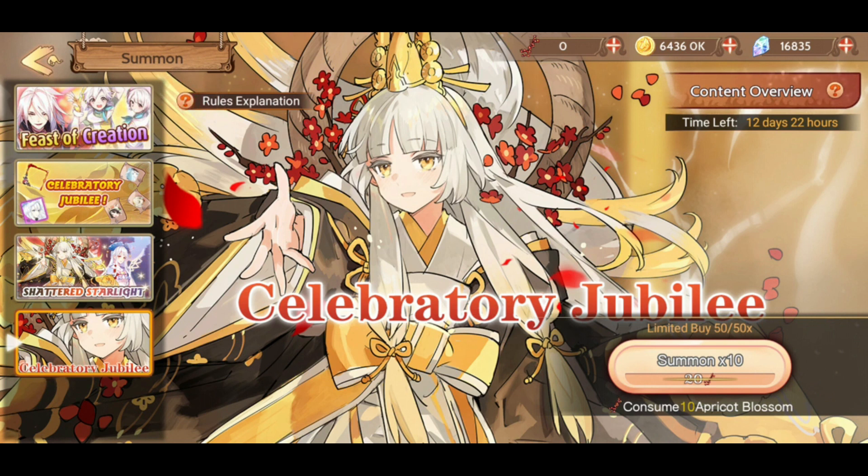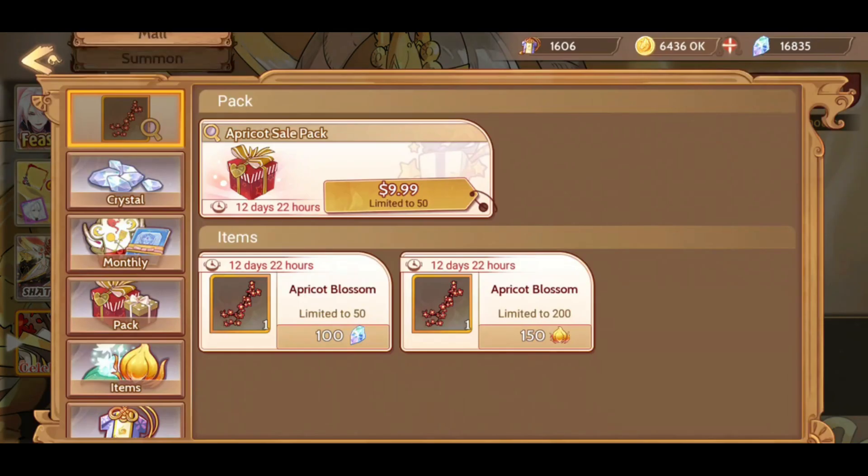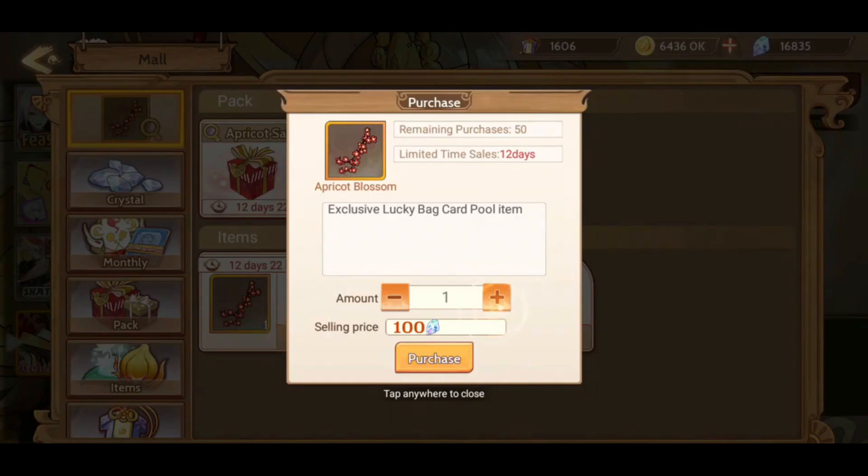So I'm kind of curious. But I did read that if you have a UR rarity, you can actually trade it for a different UR. That sounds pretty cool. So let's do 10 times here first.